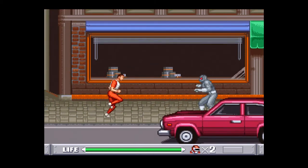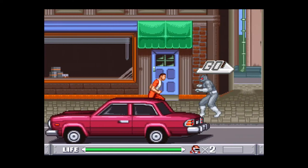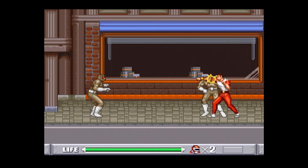These gray putties are the weakest enemies in the game — they only take one hit or one throw. The purple putties take a full combo to take down. Both of these types of enemies attack just by sticking their knife directly out at you, but usually if you're aggressive enough, you don't have to worry about that.